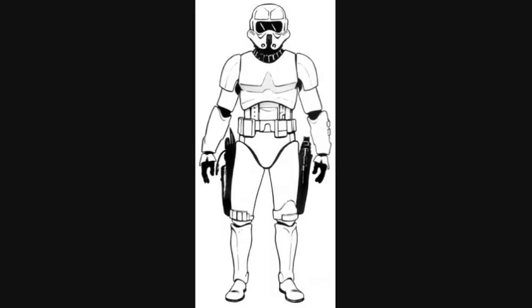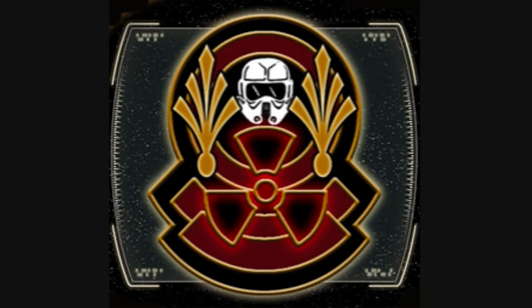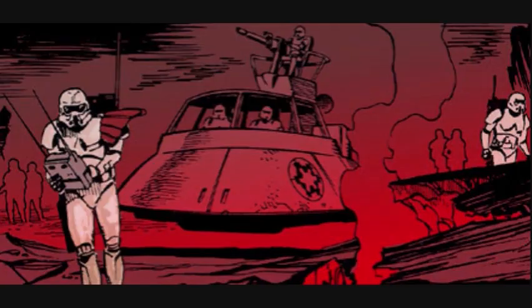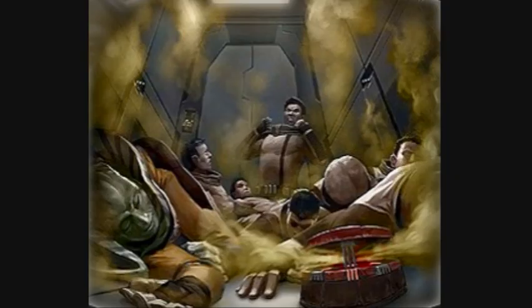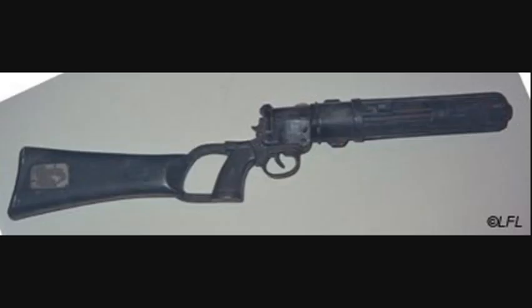Fifth are the Radiation Zone Assault Troopers, also known as Radiation Troopers. They were well equipped to operate in heavy radiation zones and wore silver and black battle armor that protected them from radiation as well as biological and chemical exposure. They were usually equipped with a blaster carbine.